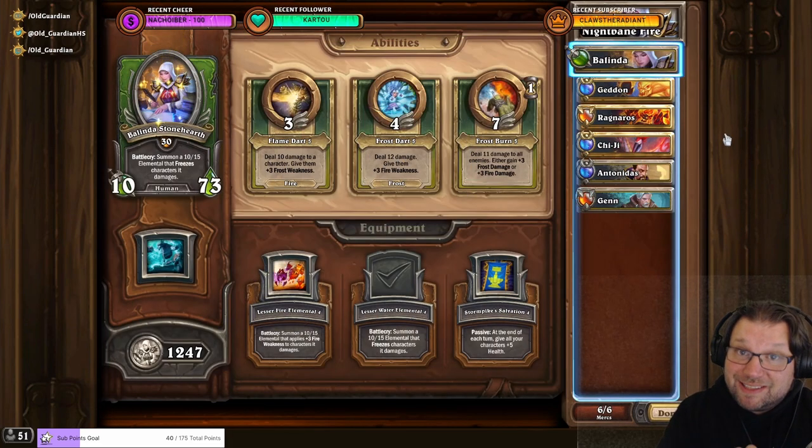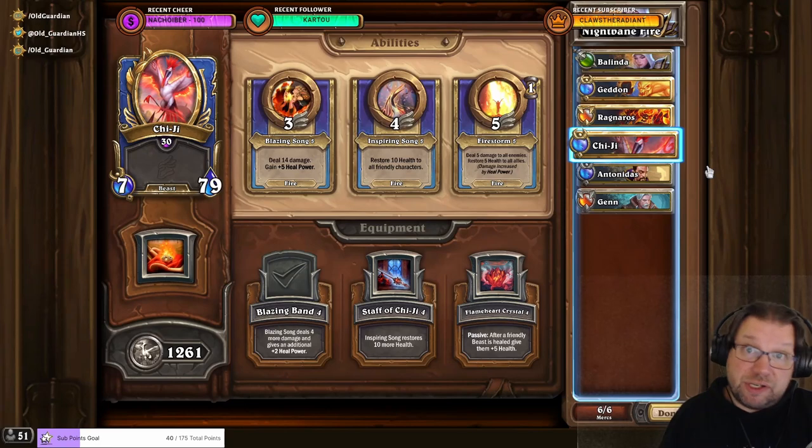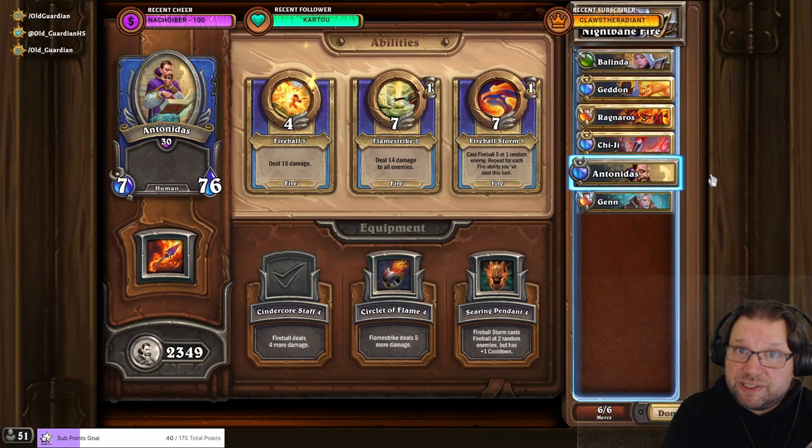By far the easiest and fastest way to deal with Nightbane is with fire. I'm using Balinda with Lesser Water Elemental, Baron Geddon with Mage of Conflagration, Ragnaros with Blazing Rune, Gigi with Blazing Band, and Antonidas with Cindercore Staff. I didn't manage to open Ysera yet, so the last slot is for Ysera. I'm opening with Balinda, Geddon, and Antonidas — fire is just really fast at blasting through the add and then blasting through Nightbane. With this team composition, I'm taking no risks whatsoever, so I'm guaranteed to win.